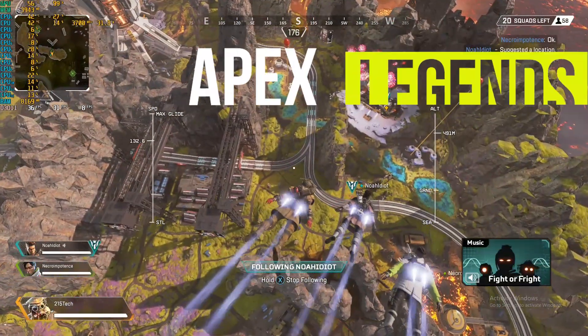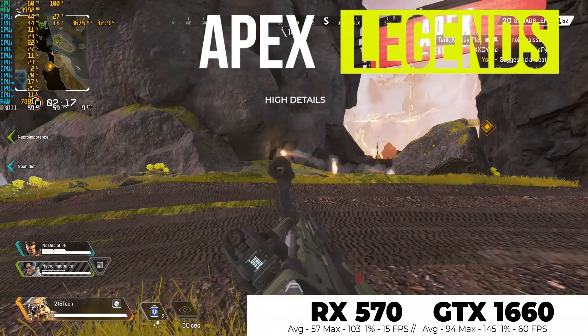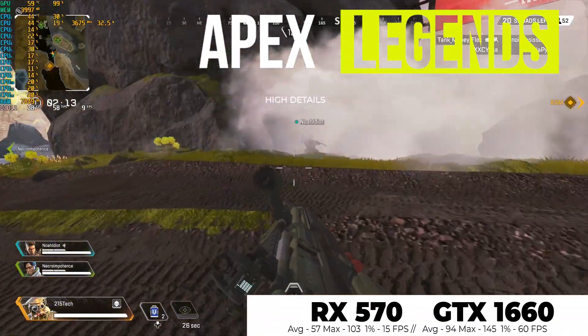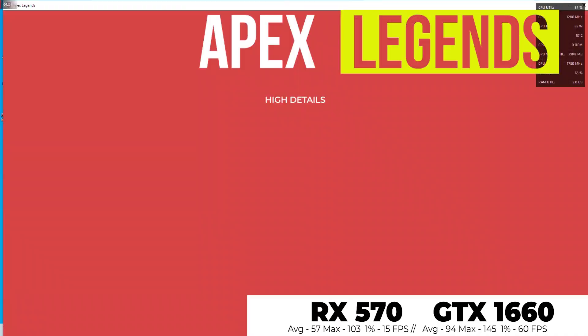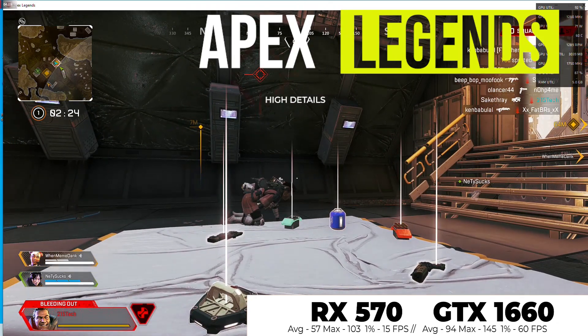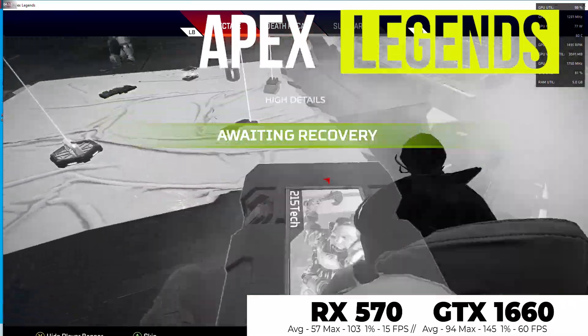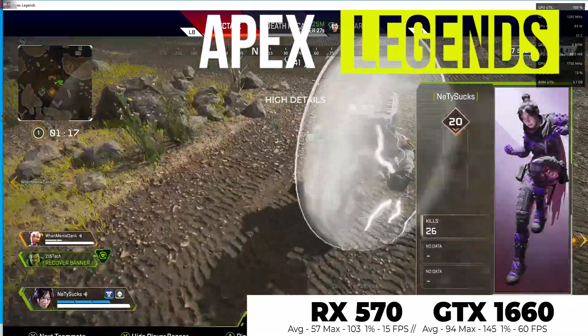Apex Legends showed the RX 570's age, as the 4 gigabytes of VRAM was an obvious limiter, averaging only 57 FPS — you'd be better served dropping settings to medium for far better frame rates. The GTX 1660 with its 6 gigs of VRAM handled Apex with ease, averaging 94 FPS and a commanding 49% victory. Dropping details down a notch would still put the Radeon GPU over the 60 FPS mark.